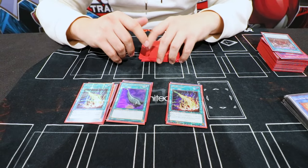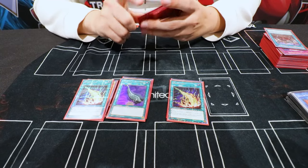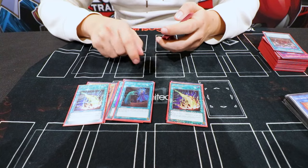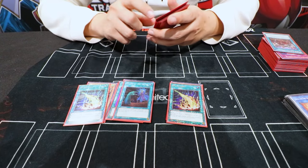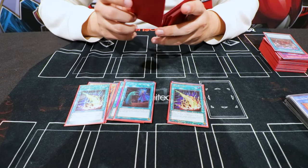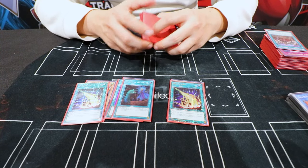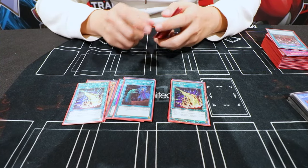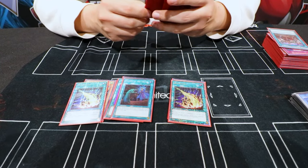Where I lost to Trap Tenpai — those cards would have auto-won me the match. Then we played one Called by the Grave. It was just one spot left and we thought about playing one Red Reboot or Called by the Grave. We thought that Called by would be better going first and second, because even against Yubel you can Called by the Phantom. In the mirror you can stop the Seal. So it was very great on the weekend — I resolved it like once or twice.